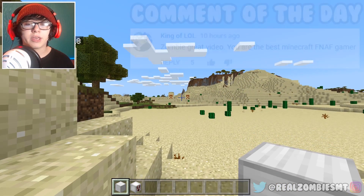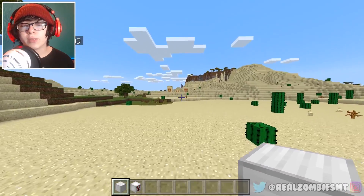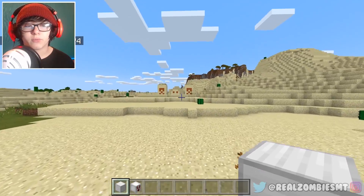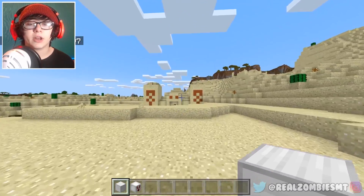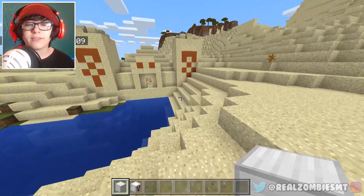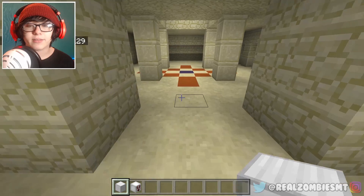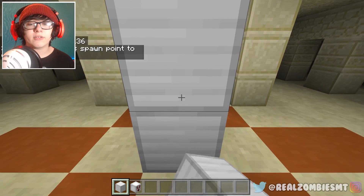That's literally all you gotta do. Today we're gonna be going over the Pennywise mod. What this mod does is it actually adds Pennywise into your Minecraft world. He won't just be running around — you need to summon him in. We're going inside this temple for aesthetic purposes and I'm gonna set my spawn point.